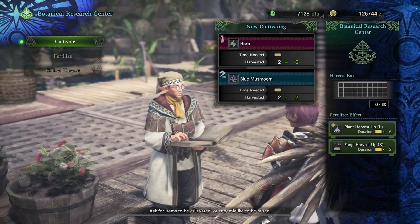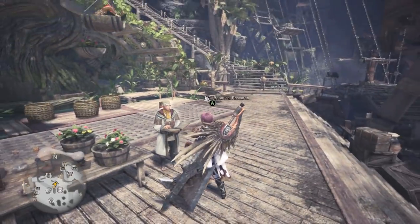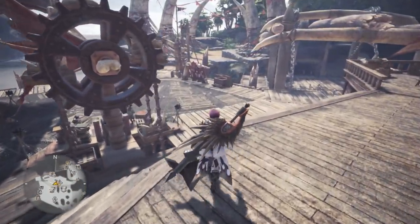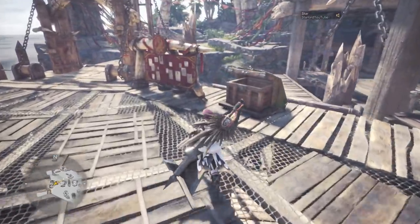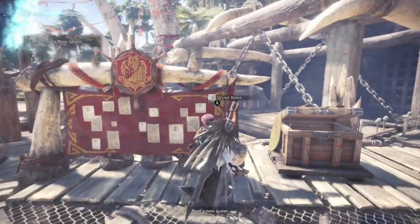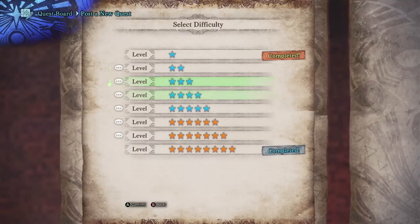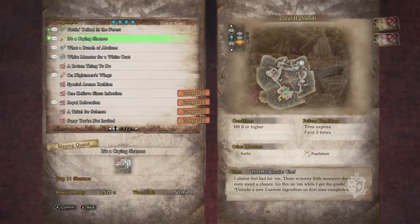After you've spoken to this dude a little bit, he will actually give you a quest to go and kill some Hornitaurs. That's when we're going to go over to the quest board. As you can see I'm just heading over there — what we need to do is go and sign up, post a new quest, and once inside go to optional quests.